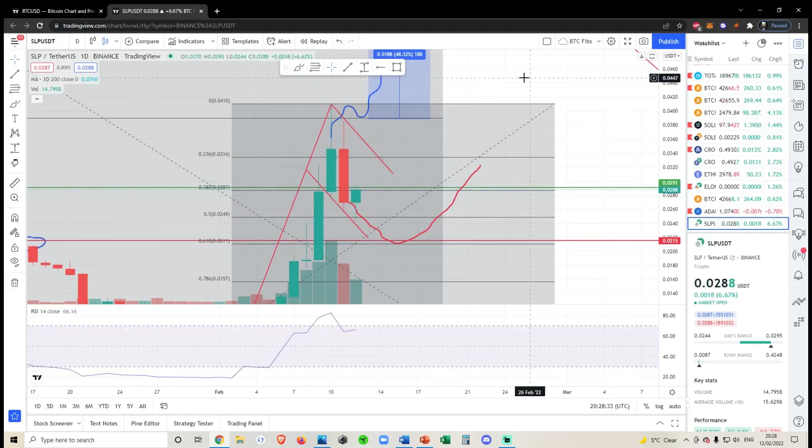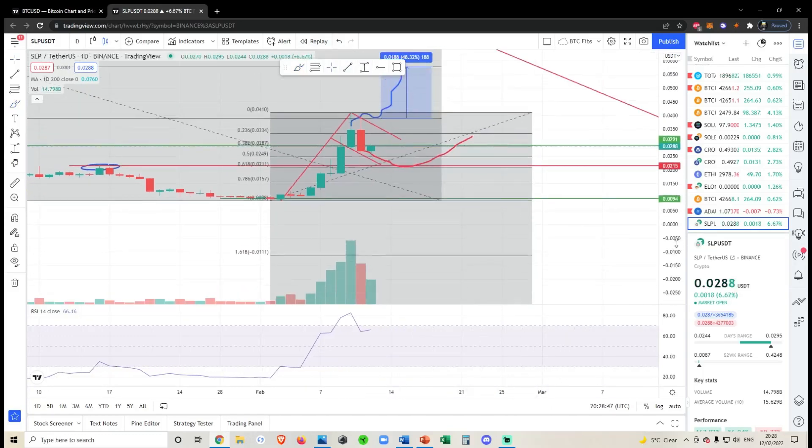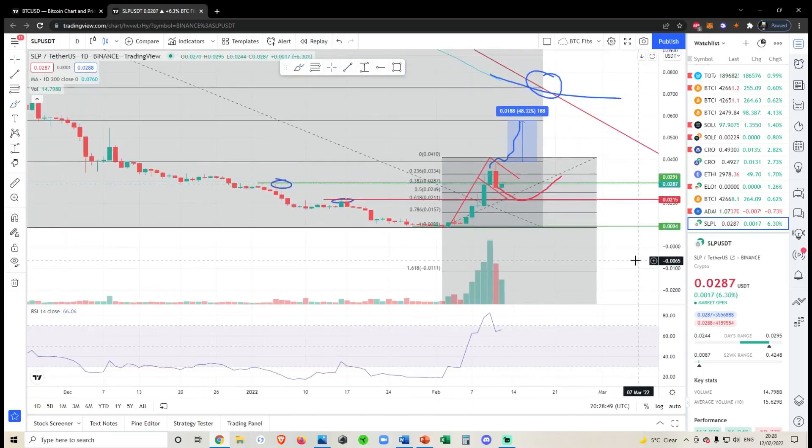If I was an SLP holder, which I'm not, I would be looking for this green-red-green formation candle to play out today. If that doesn't happen today, I would be very very cautious. You could still do something like this, and if we lose 250 then we'd be going somewhere close to zero. That's all I'm seeing for SLP right now. None of this is financial advice — it is just my opinion on the market and you've always got to do what's best for you.